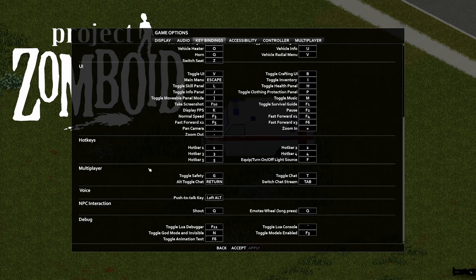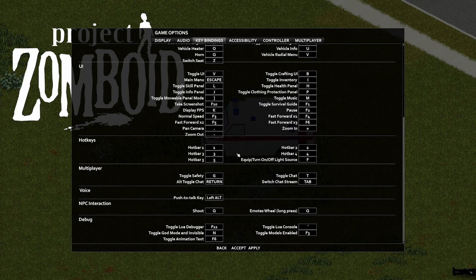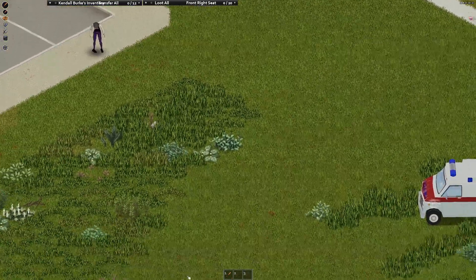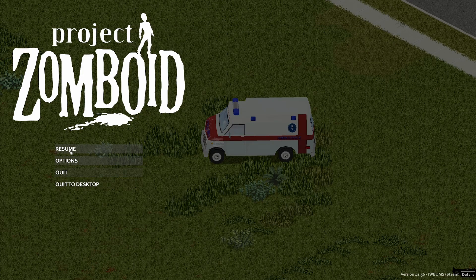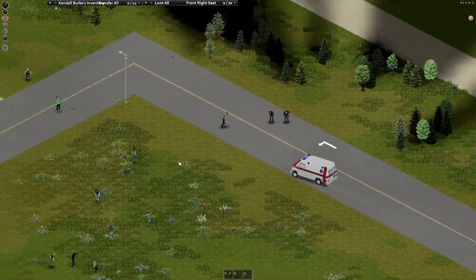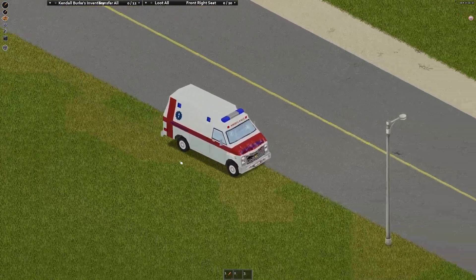Back to camera controls — you may have noticed you can no longer scout with combat stance while in a car. You can still do it by going into the keybind settings and binding a key to pan camera. The devs also added an automatic camera pan in the display settings called 'pan camera while driving.' When you get up to a certain speed and zoom out, it'll pan the camera ahead of the car. Just remember that you need to stay zoomed out or it will center itself again.